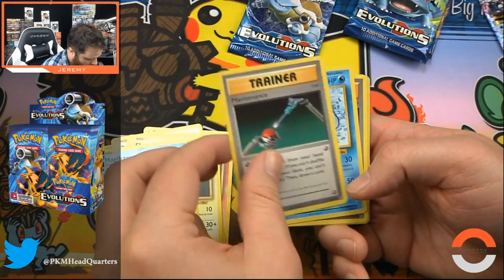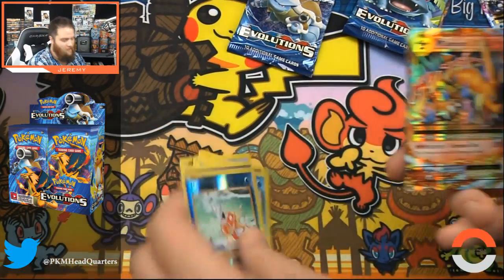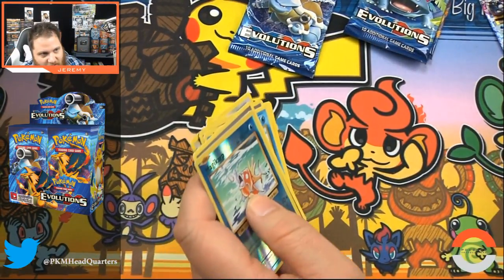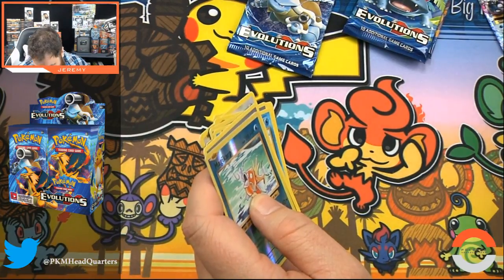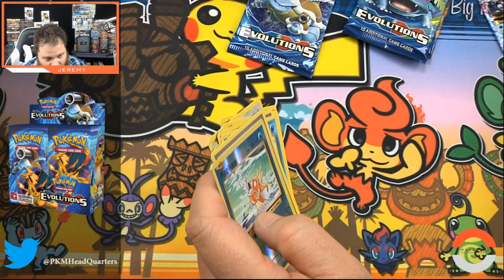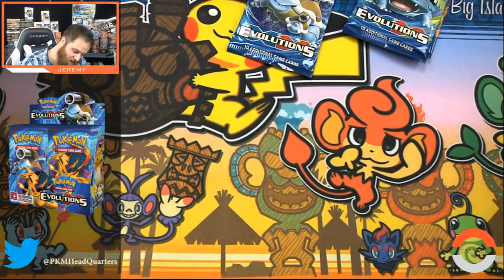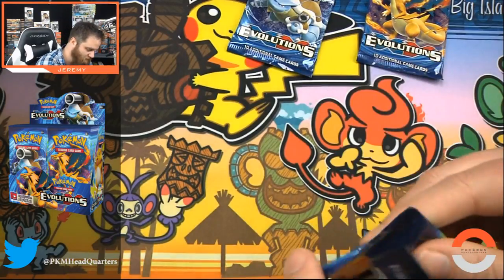Magikarp. Foil Magikarp of course. And then there's another Mega Charizard EX! I don't even understand — I don't understand. This box has been insane. That is number 13 — boom, $15 for that. I think we're pretty dang close to breaking even on this box, or maybe even slightly ahead. That never happens to me with Pokemon cards.